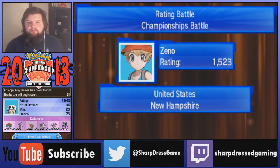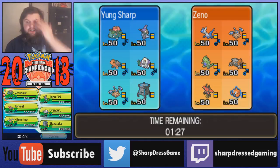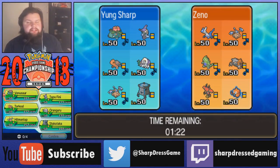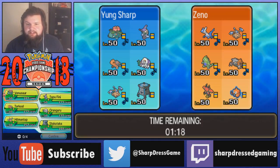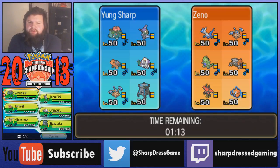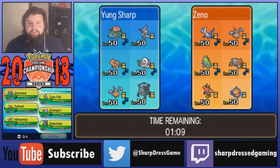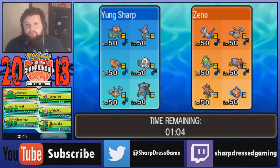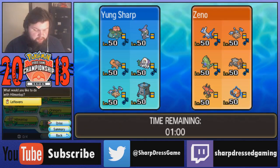At 1523, Zeno will be our second opponent and hopefully our first victory with this team on screen. We have Latios - I've been seeing a lot of Latios lately - Hitmontop, Tyranitar, Heatran, Tapu Bulu, and Rotom Wash. Very interesting team. I think it's Trick Room because it's a Trick Room-esque team - it's not super hard Trick Room but it has the option to. Latios might have Trick Room.